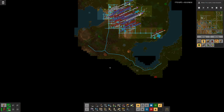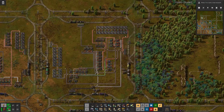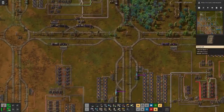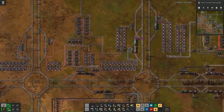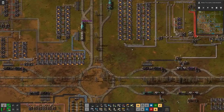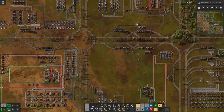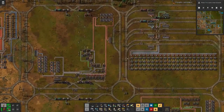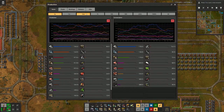A few episodes back, we cleared out quite a bit of room here — called that Making Room for Expansion — and I think today, first thing, will be hooking up this iron ore patch and this copper ore patch. So basically extending the rail squares downwards, and then looking at all the modifications to improve the system.